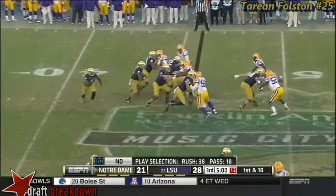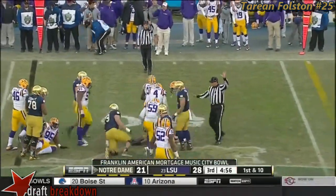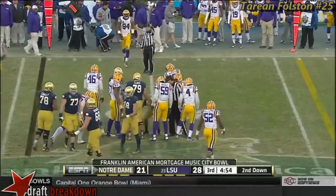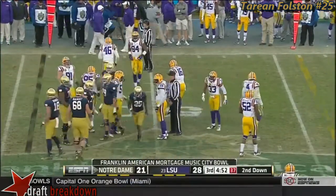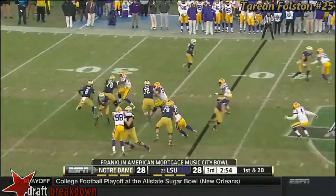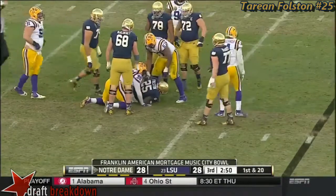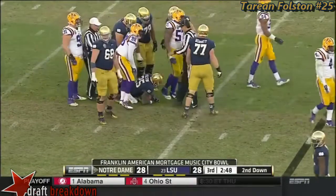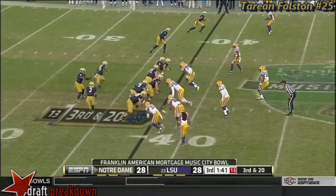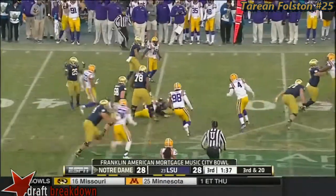SEC team. First and ten with a little over five minutes to go in the third — a gain of six. I think they've answered the question about whether they could be physical. Think about how it worked out for Russell Wilson — he left North Carolina State, had a great year at Wisconsin, and ends up being a good draft pick.